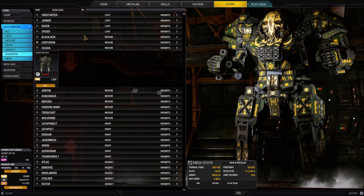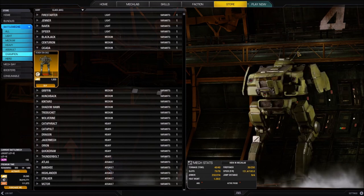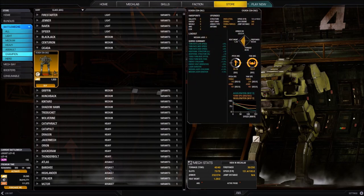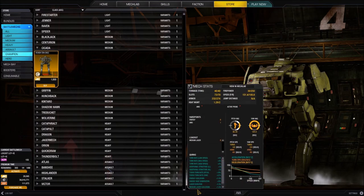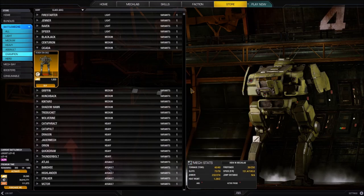Let's talk about some of the other things we can do from the store. As we select battle mechs - let's go to the Cicada champion - the picture on the left changes to show me what mech I have selected. Mousing over the thumbnail gives the pullout with all the information. For more detailed information there's a 'Mech Stats' box at the bottom that works just like the one in the mech lab. It gives us indicators showing what specialty items can be equipped - like AMS and active probe.